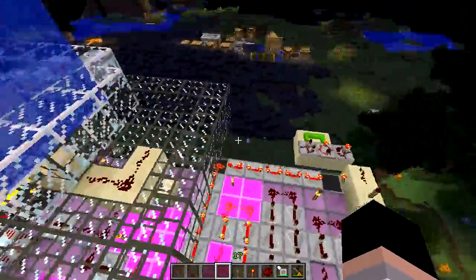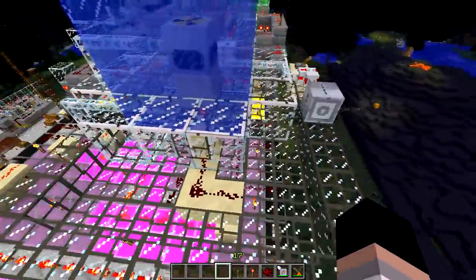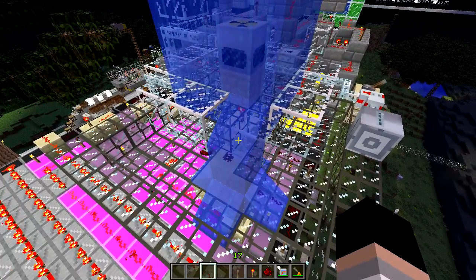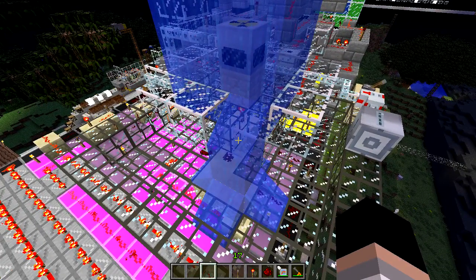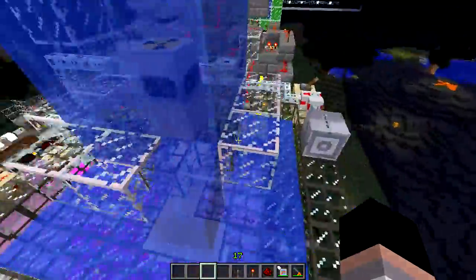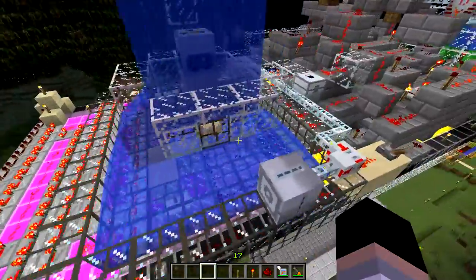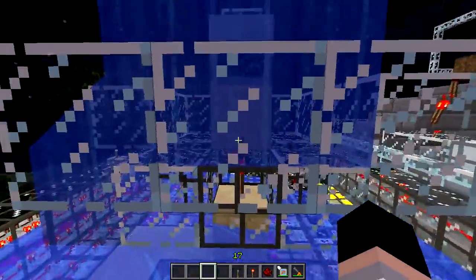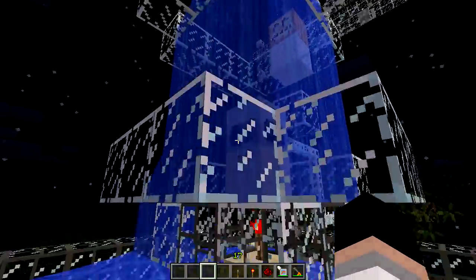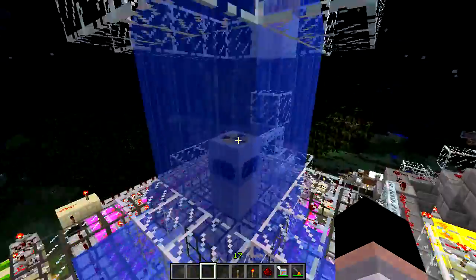That would be a great point to end the video, but I can demonstrate one other thing — the emergency cutoff in action. Breaking that block flooded the entire pan and destroyed the redstone trace without dimming the torch right there, thus ensuring that the reactor remains off and will cool down by the water flowing around it.